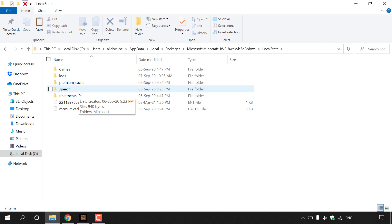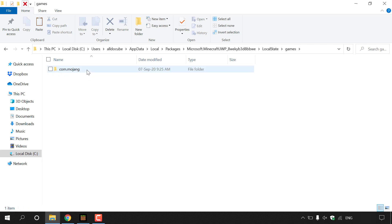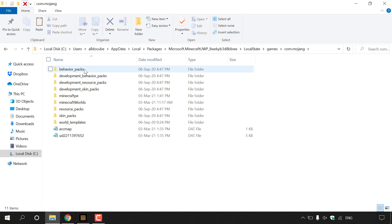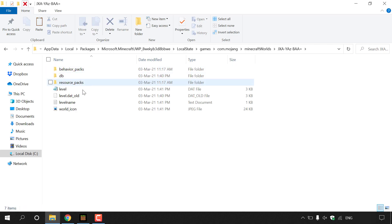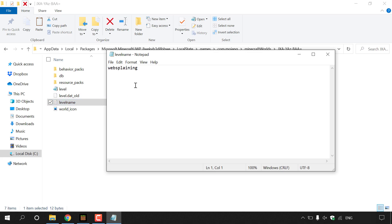Once in Local State, double click on Games, then double click on com.mojang. Look for MinecraftWorlds and double click on it. You'll see a folder with a bunch of letters and symbols — if you had multiple worlds you'd see multiple folders. Double click a folder, then double click level name to verify it matches your world name. In this case it says 'websplaining', which correctly matches.